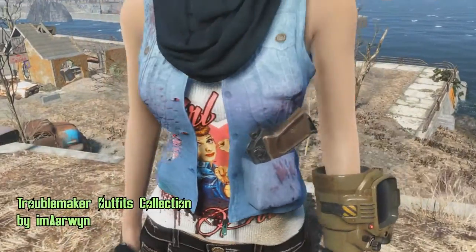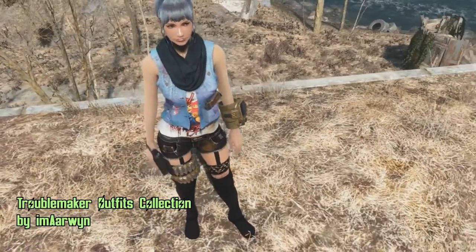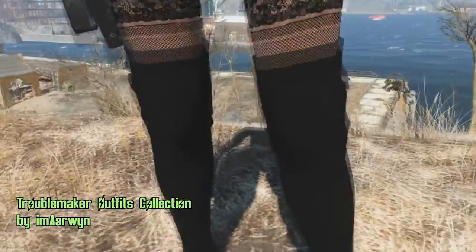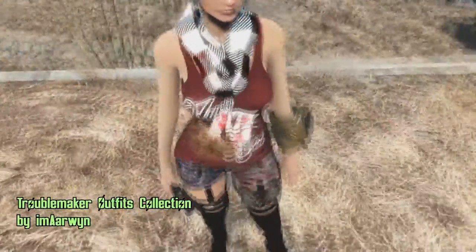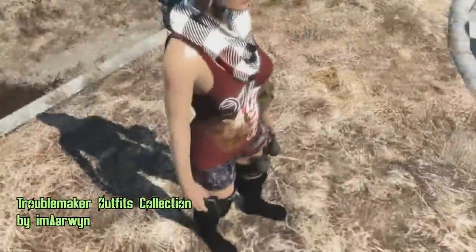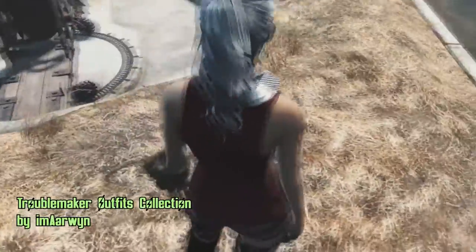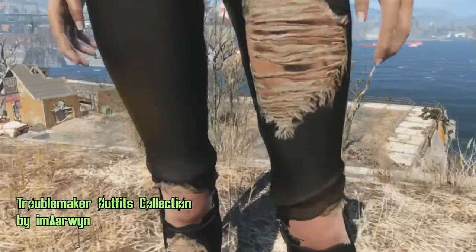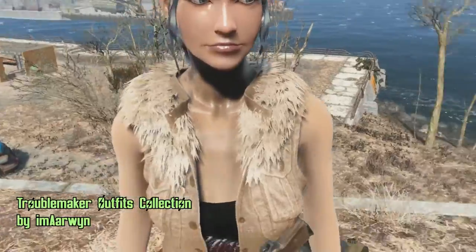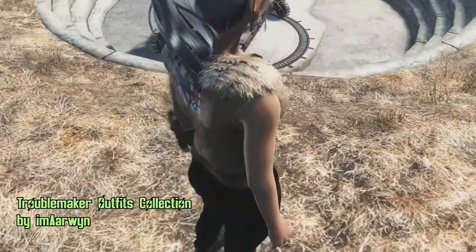Lastly, we have Trouble Maker Outfit Collection by Arma Arwen. The mod will give you a set of 3 awesome looking outfits for your female character: Lucky Girl, Girl Power, and Trouble Maker. Beside the dangerously pretty looks, each outfit is also armed with weapons like pistols or grenades. Sure to make Preston think twice before marking a settlement on your map — nah, just kidding, Preston doesn't give a fuck.